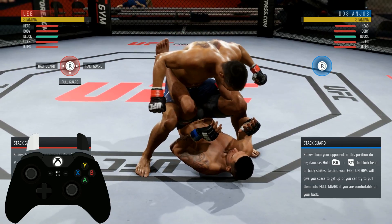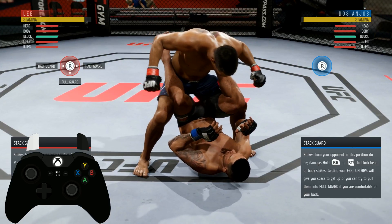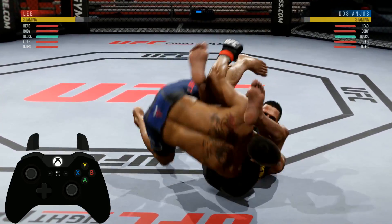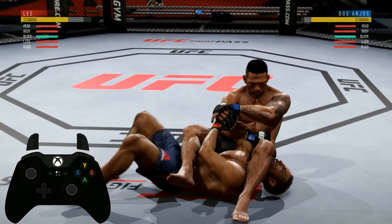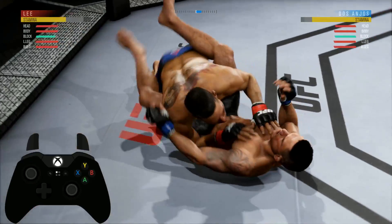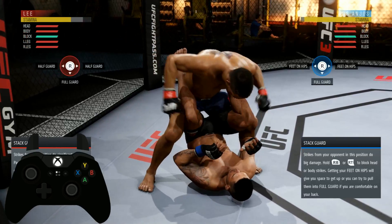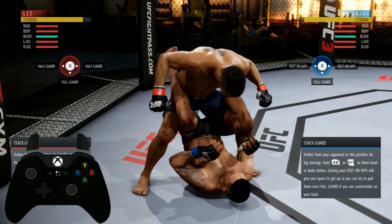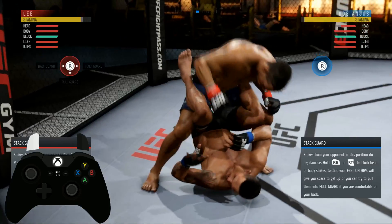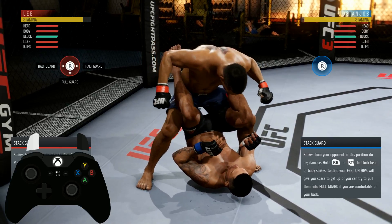To do this, hold down left trigger as shown on the controller. When he throws that specific hand, flick the stick left or right — it doesn't matter. I prefer the arm bar because it's a two-gate submission, even with Conor McGregor it's a two-gate submission. Understand that it's not always going to be the hand on the left side that gives the submission — sometimes it switches.